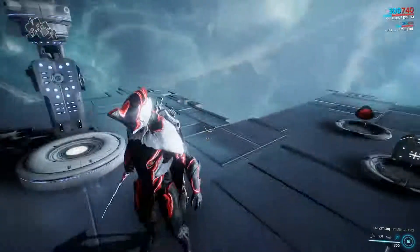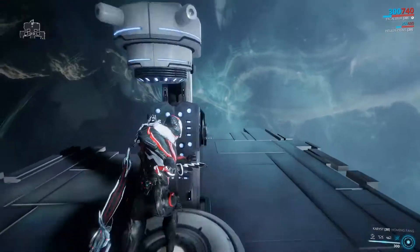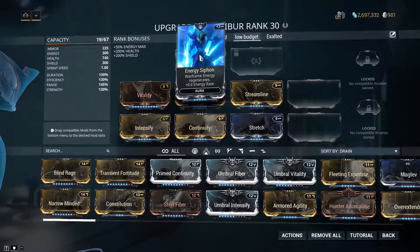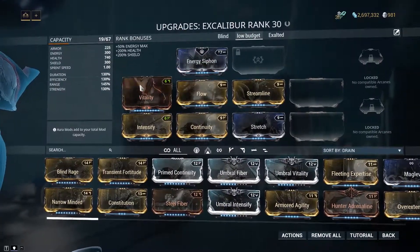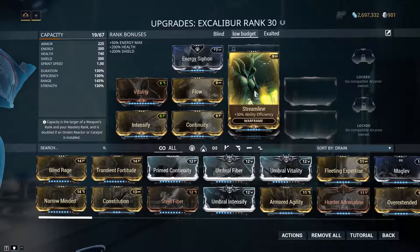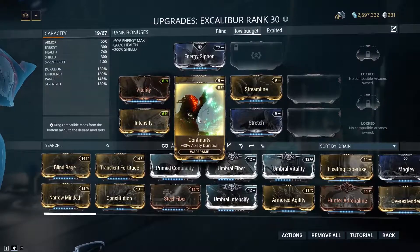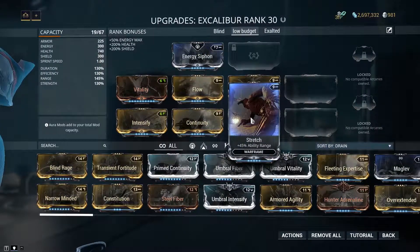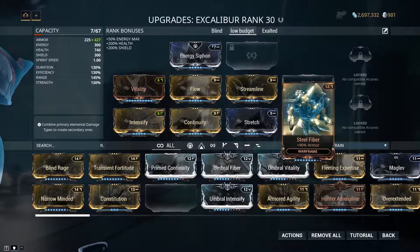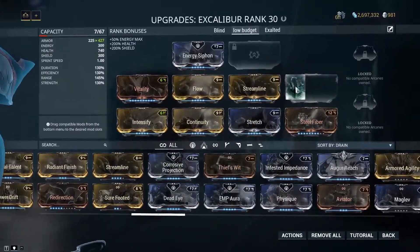Excalibur was my starter frame so I know quite a bit about him and how I like to play him. The very low budget build uses: Aura of your choice, Vitality to survive a little longer, Flow and Streamline for more energy and efficiency, Intensify for power strength, Continuity for duration, and Stretch for a little range. You can also pack in Steel Fiber to beef up Excalibur a bit more.